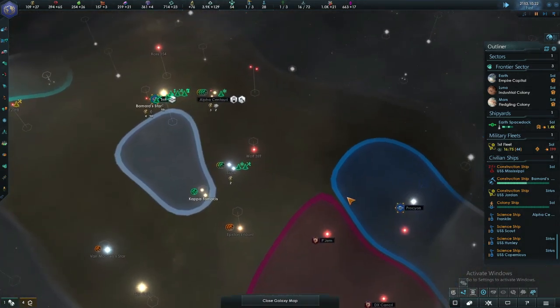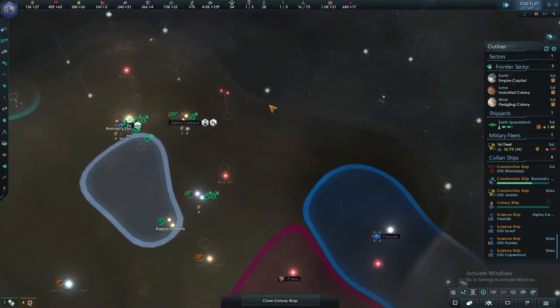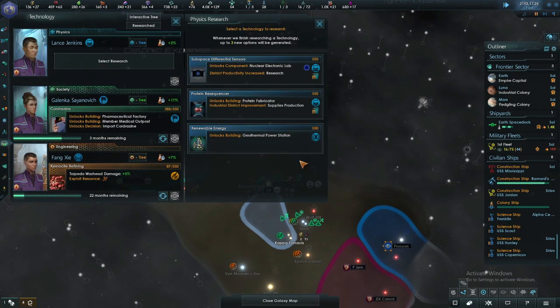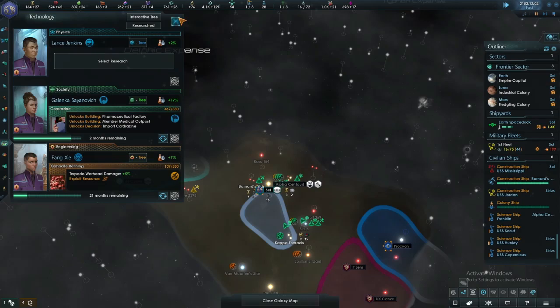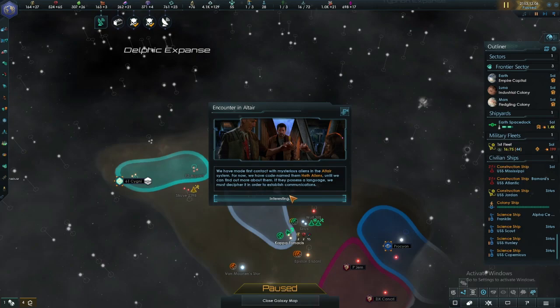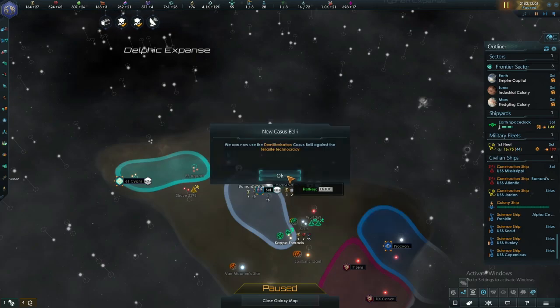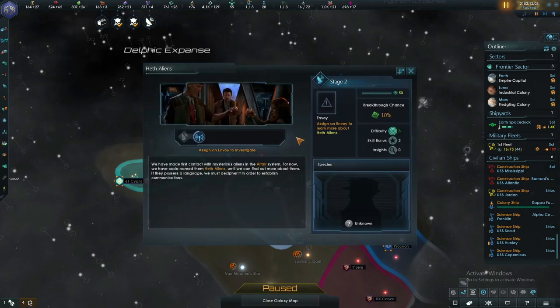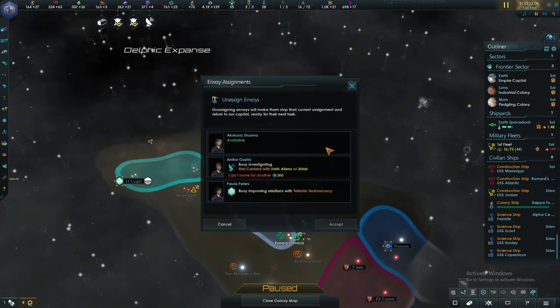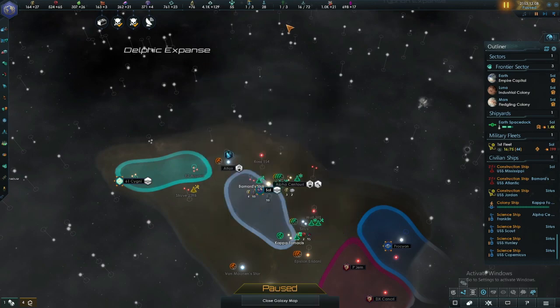Nice borders — look at that. This is United Earth space, this is Andorian space, this is Vulcan space. I'll get the geothermal power station because it gives a lot of credits. We've met a new alien species — how are our relationships? Mostly protective. I'm going to pull you away from them.